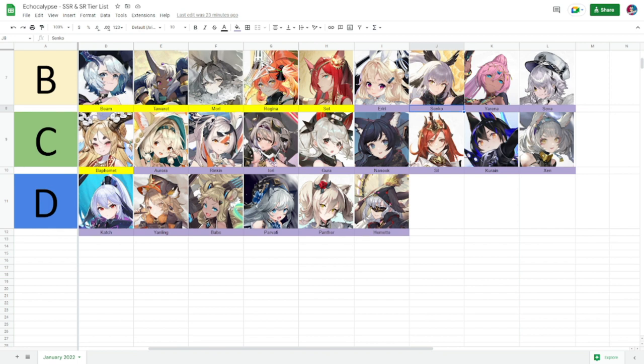Next in Tier B is Yarina. Her ultimate deals big damage in the front row with additional armor and resistance minus 10 to the target with the highest HP for two rounds. Her passive — Dance of Death — casts a skill and gives fierce rate up for two rounds. She's dubbed an AoE buffer but also has strong damage, filling both roles.